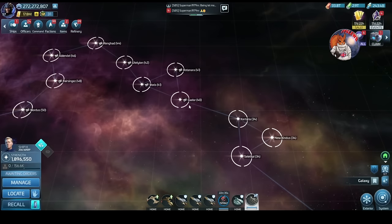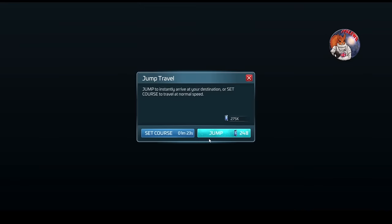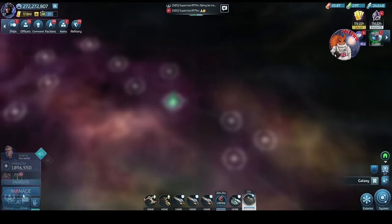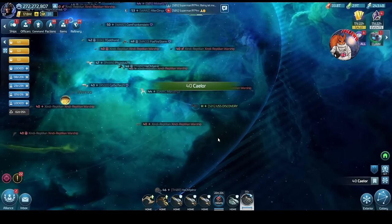The level 40 systems do have fog of war, meaning you cannot look into the system unless you have a ship present. We're going to send the Disco in there and take a quick look at these hostiles, because these vary massively.